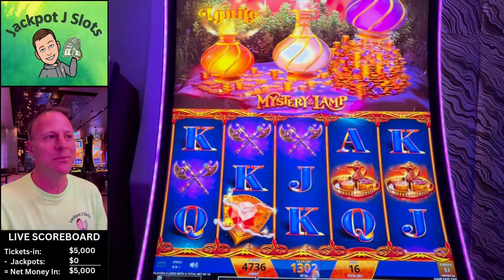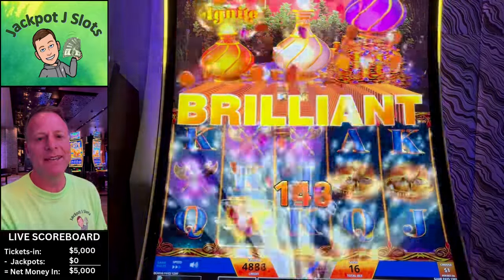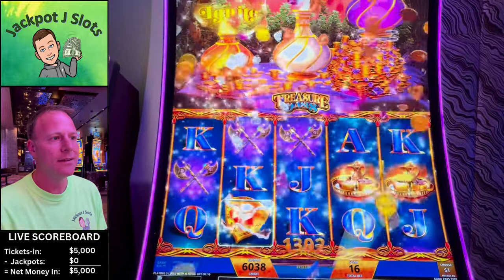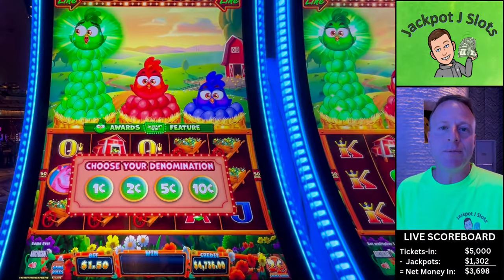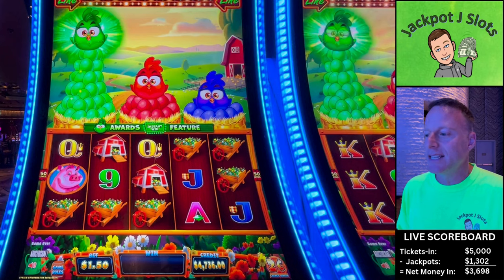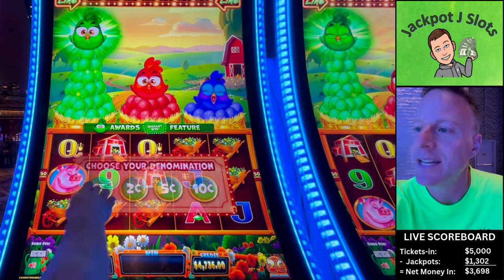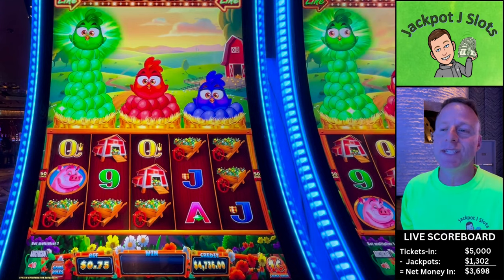Not quite the revenge we were looking for — we might just have to keep going here. Let's get paid on this and then we'll decide. Stick around. All right, I know I said I was going to play more lamp but I chickened out, so I came over here to Crazy Chickens. We got our ticket in there — we're going to go max bet on the penny, $7.50 a spin.